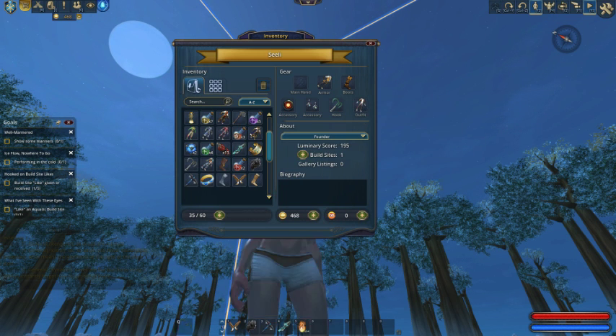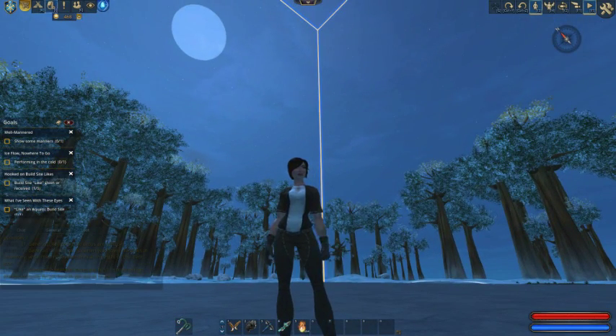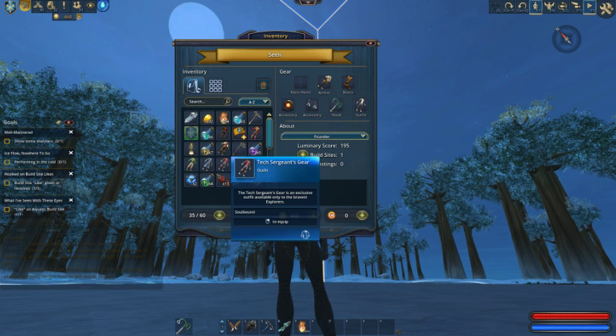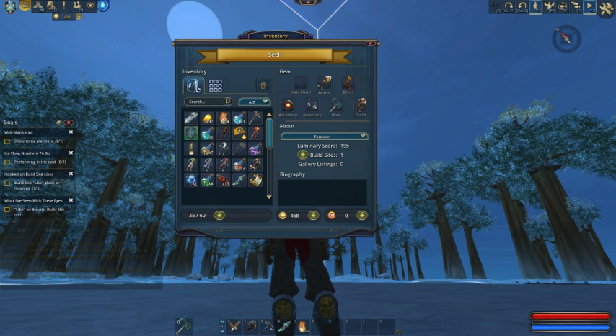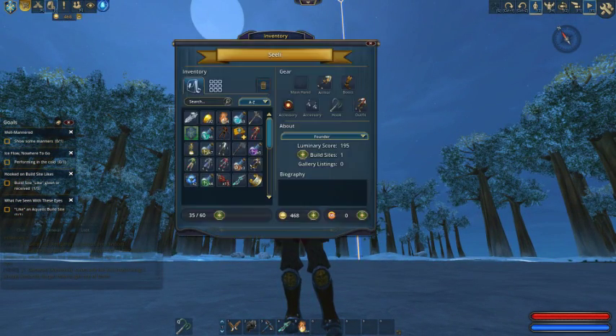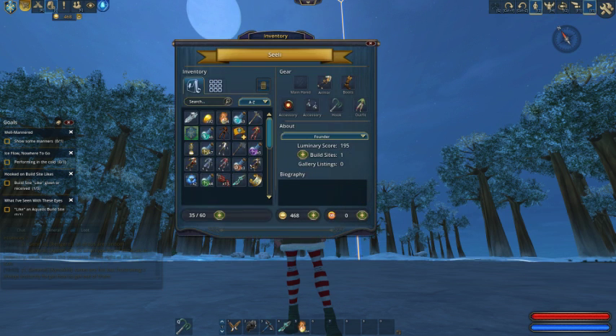Here's a Year Zero outfit. This game has been in alpha since about 2014, so it's technically been two years. We don't have a year one outfit, sadly. Here's the Quarcher's Regalia — it's a bit more fantasy, so this is a fantasy-meets-sci-fi thing. And here's the Holiday Sweater — this is for Christmas, so I look like an elf.